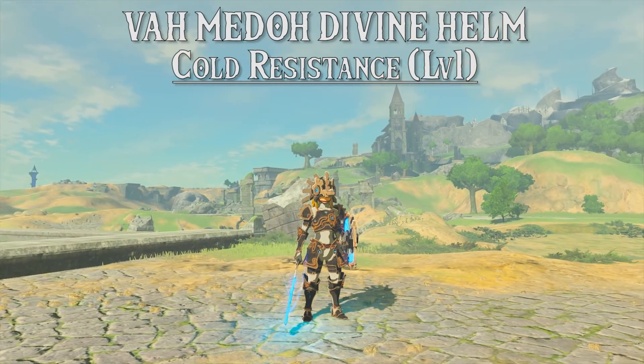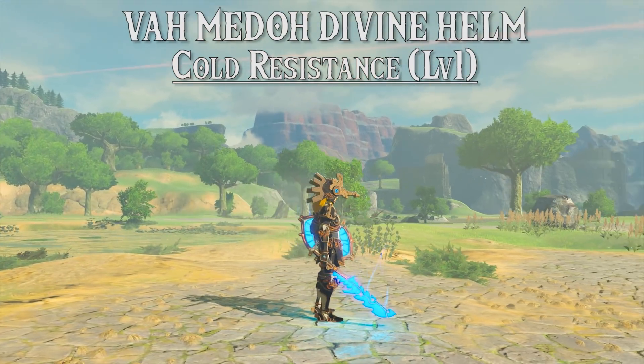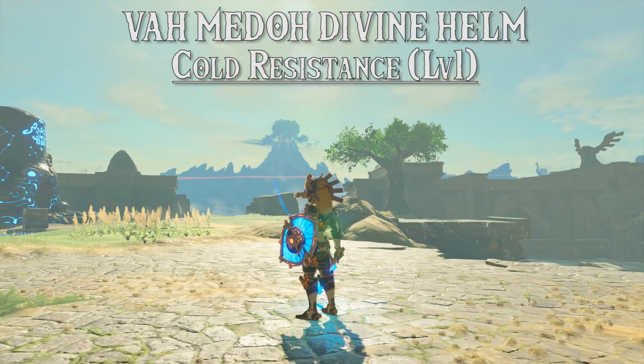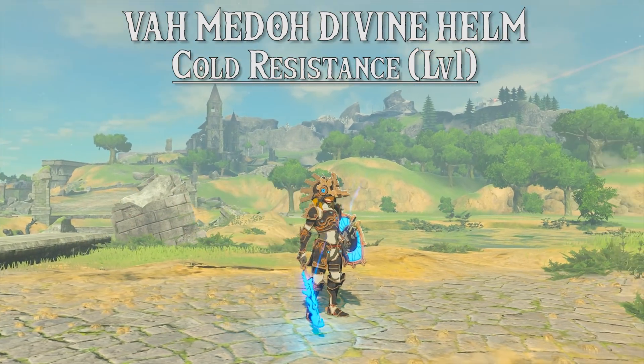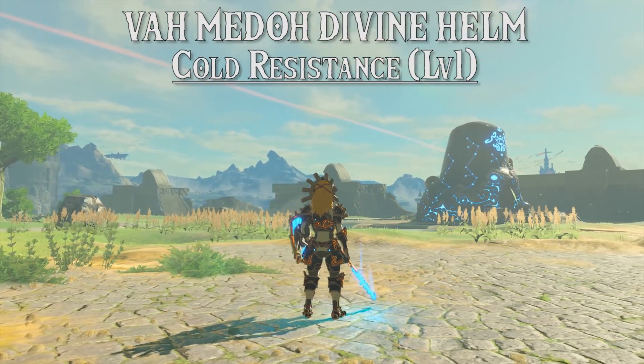Next up is the Vah Medoh Divine Helm. This gives us cold resistance of level 1 and as is the case with all of these armor and head pieces, they will give you ancient proficiency when upgraded and equipped together at a level 2 or higher.